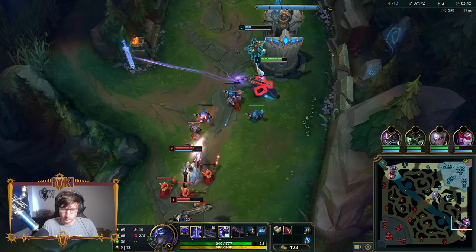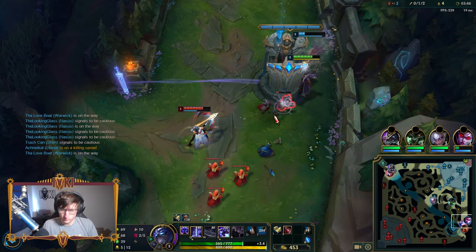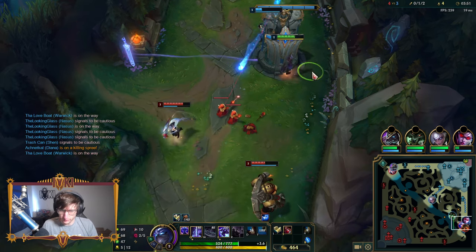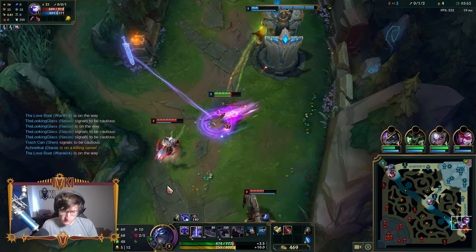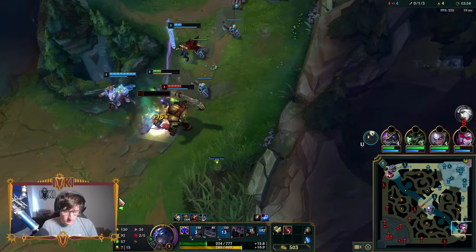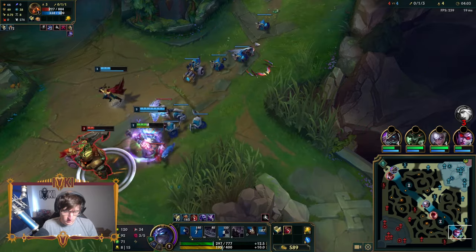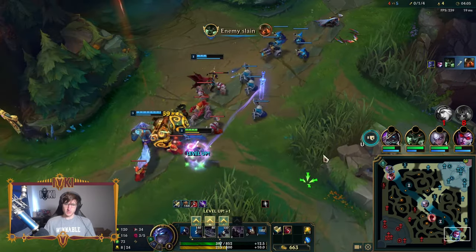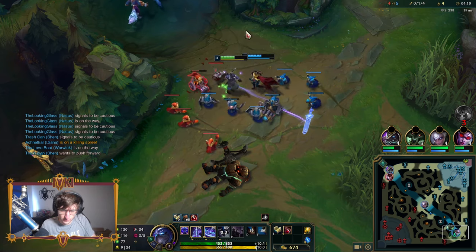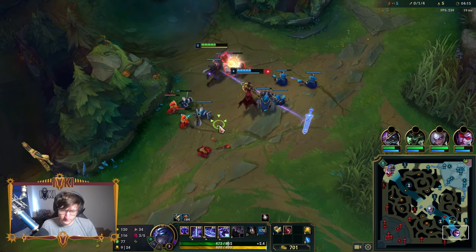We're going in — Warwick is there. We're going to get them both. Make sure to get the Q slow here — walk along. Perfectly done. That's something that takes a long time for some people to understand: it's better for you to not auto-attack. You just want to get the slow from Q. So that was well played by you.